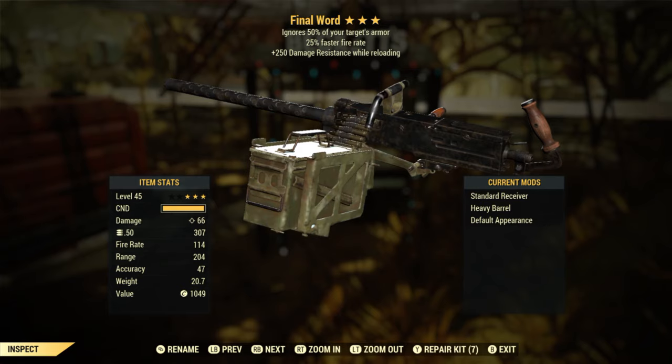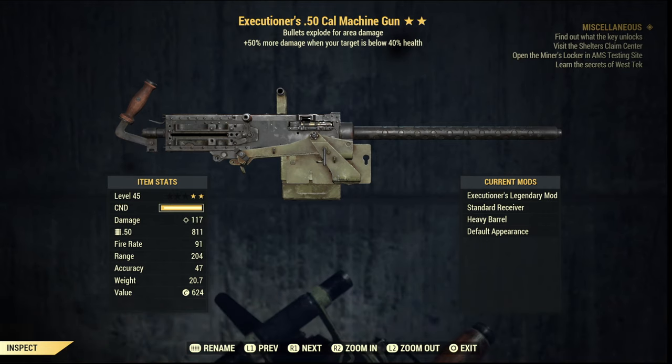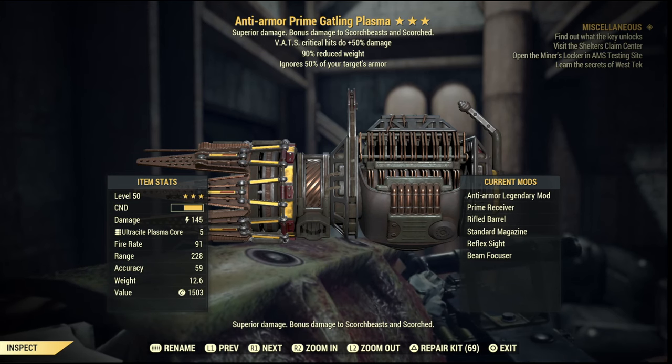On to guns — a good starter gun is actually The Final Word, which you can get at the end of Beckett's ally quest line. It comes with a really decent roll: ignores 50% of your target's armor, has a fire rate bonus, and a damage resistance bonus while reloading. You can also roll a normal .50 caliber — I have one with bullets that explode. Anti-Armor is another good perk; I have this on my prime Gatling laser, which works well for me.